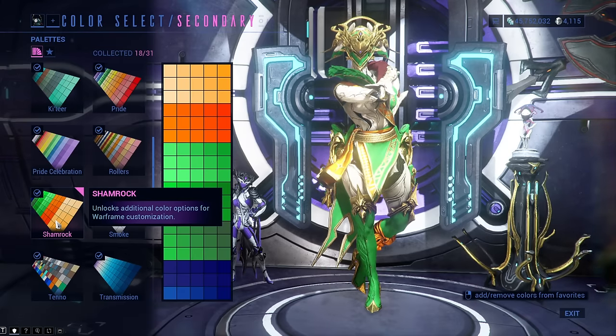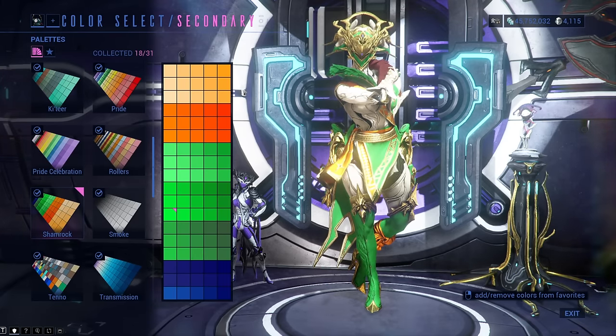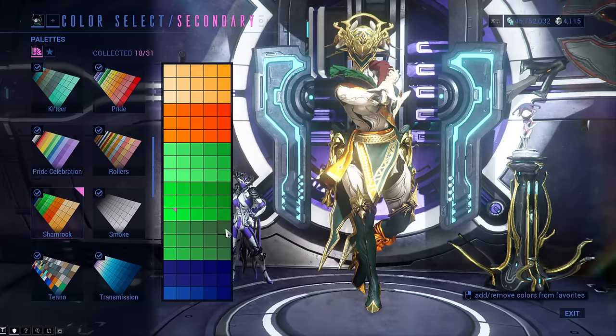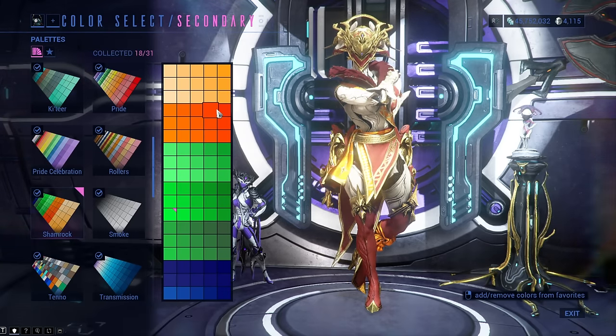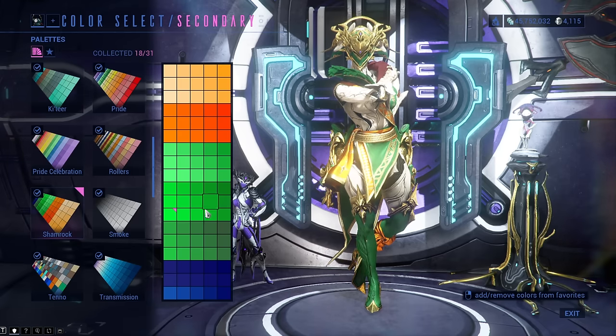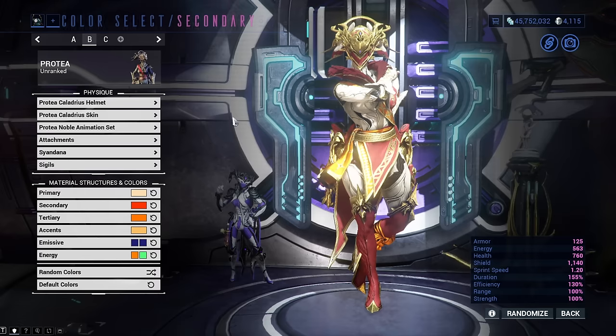The Shamrock color palette is extremely vibrant — it has only bright colors in it, and also some dark blue and green. You can get it on the market during St. Patrick's Day for one credit. I really like the green colors on this one and the orange ones as well; they look so beautiful.